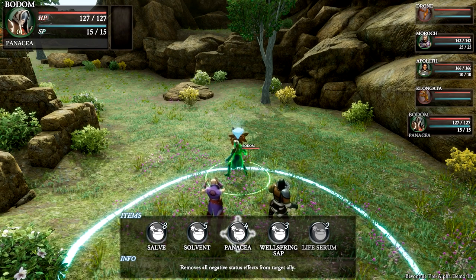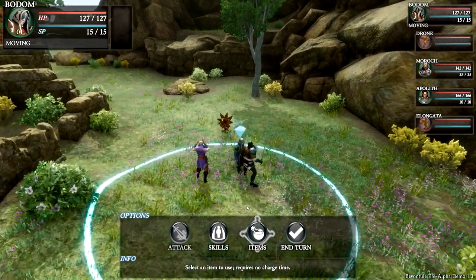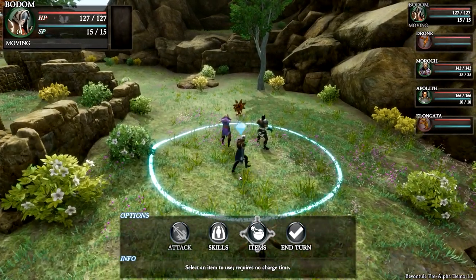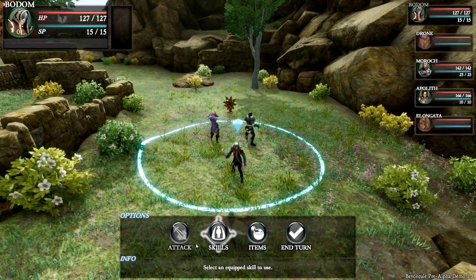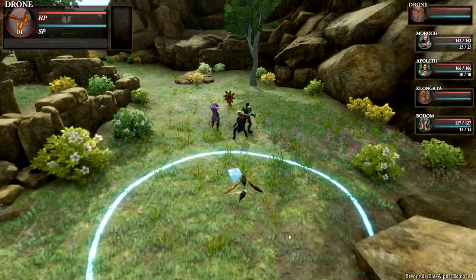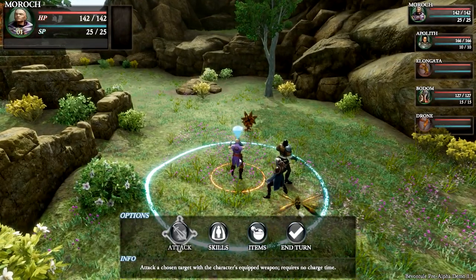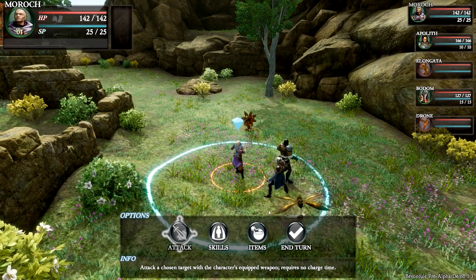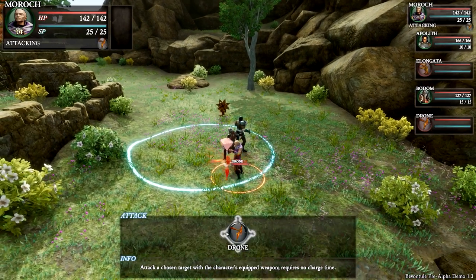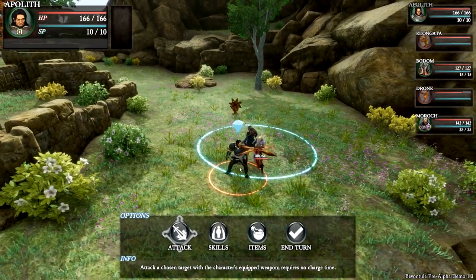I can go back with escape. Let's check items — restores 25, restores 100, removes all negatives. I think we have to wait this out and have him come to us. There's another guy behind us — we got a double attack! I can't do an attack from a distance. I don't have skills right now. Let's end that turn.